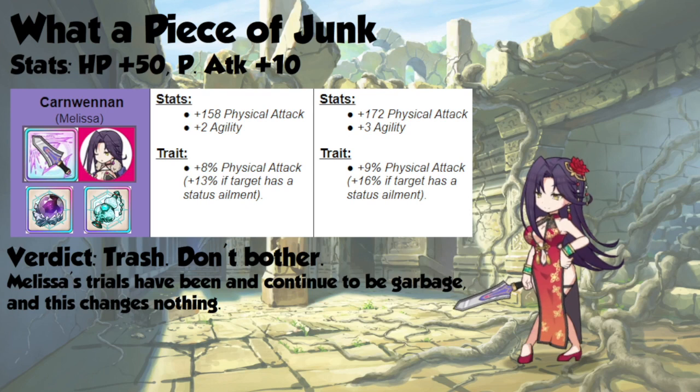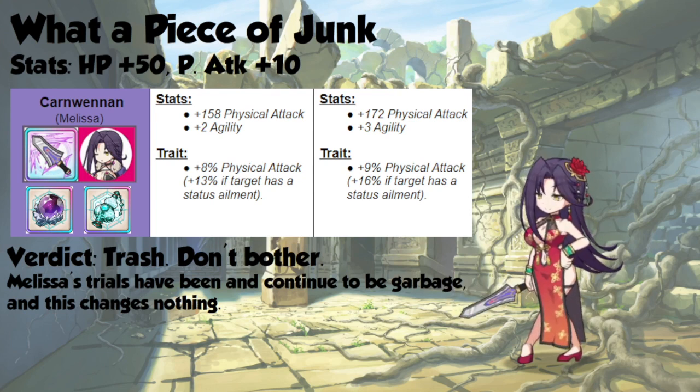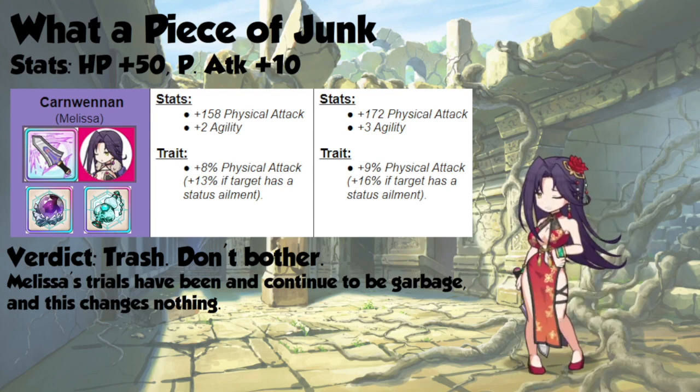As for Melissa, her weapon has been bad and it continues to be bad. She gets 50 hit points and 10 physical attack, which wouldn't be that bad if that steaming heap of garbage didn't have a conditional where the target has to have a status ailment. That's really all you need to know — the other stats don't matter, because you shouldn't get this weapon. It's hot garbage.